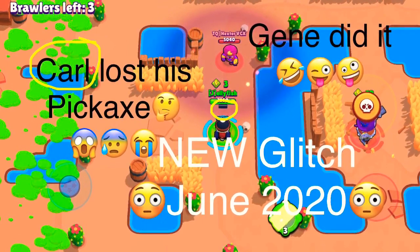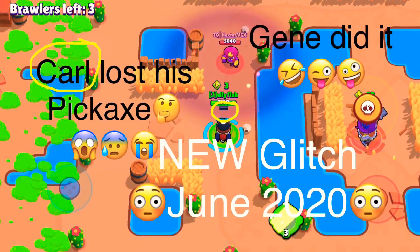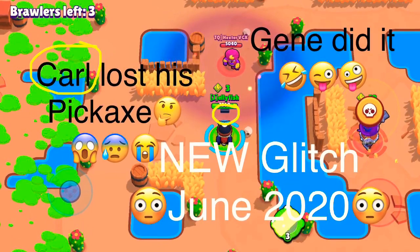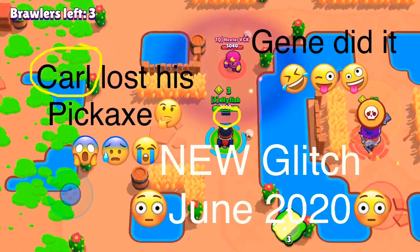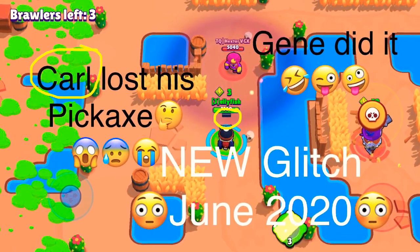In order for this to work, you need to make sure Jin has the super first. Then when Carl throws out the pickaxe, Jin needs to use the super to pull Carl in before Carl reaches the pickaxe back, and also use the gadget to push out after you pull Carl in. After you've done that, Carl is gonna lose his pickaxe.